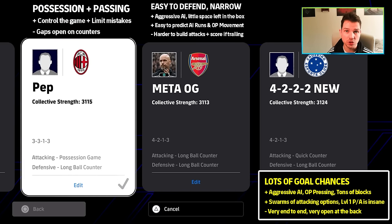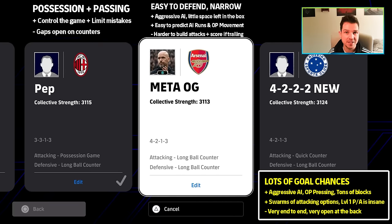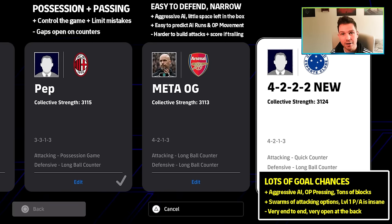We're going to be showing you three formations with three different tactical setups: Pep with possession, Ten Hag or Valbuena with long ball counter, and Klopp with quick counter. All of these are going to use very similar players.